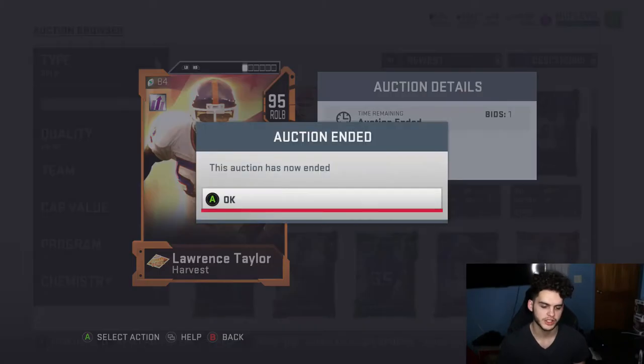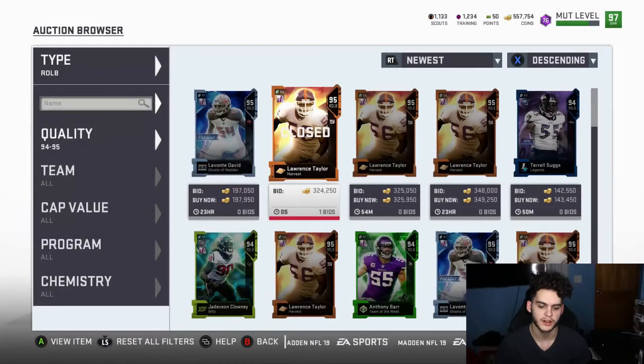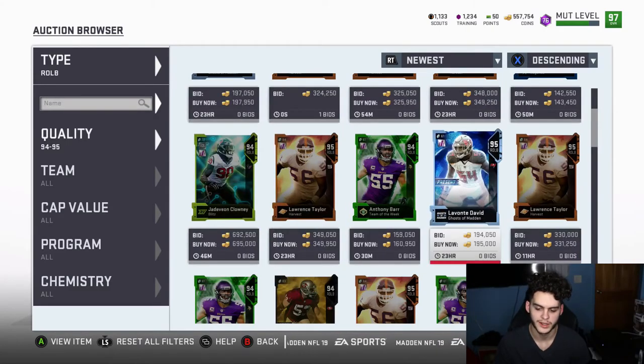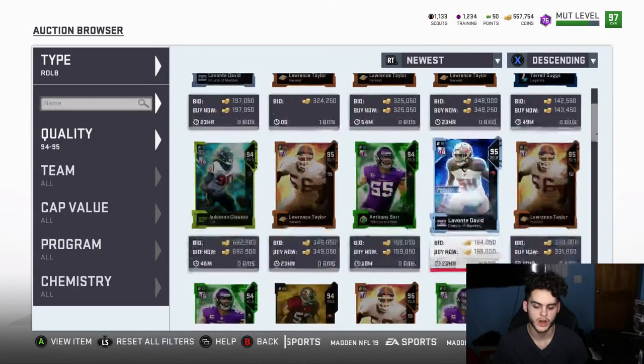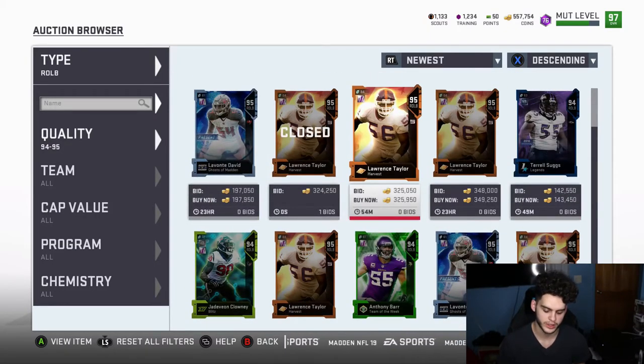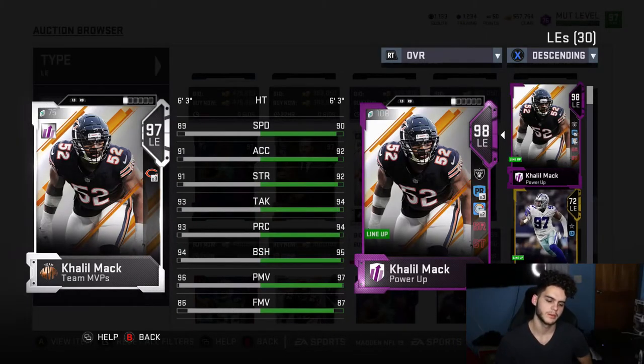When I refer to 'golden ticket-like,' it's not just the player's current stage — it means that training line is useful long-term. For example, if you made a Lavonte David, he's not going to get many more upgrades, so you'd have to power him down, lose coins and training, then rebuild. With Lawrence Taylor you know he's going to keep going all the way to an ultimate legend or golden ticket. I want cards trained up that I know will keep progressing.